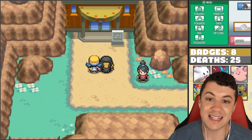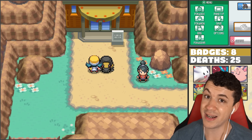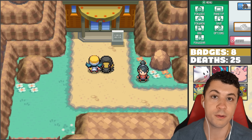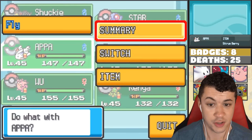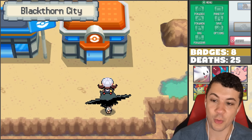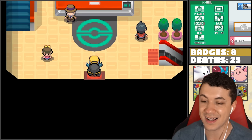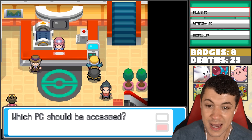Up north is Victory Road, the final challenge between us and the Elite Four. The Elite Four are going to be tough, so before we jump into that, I want to make sure we are super duper prepared. To prepare ourselves, first things first, we're actually going back to the Johto region, because there's a little unfinished business for us over there. Last time in the Bell Tower, we actually picked up the Moonstone. So remember that Jigglypuff Iki that I have in the box? Now we can finally evolve it. Let's go pick up Iki.